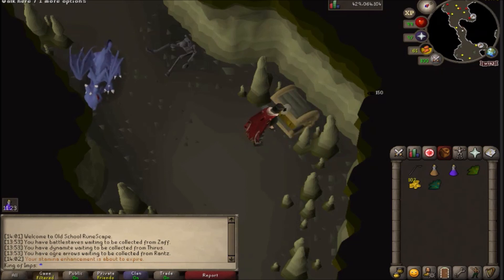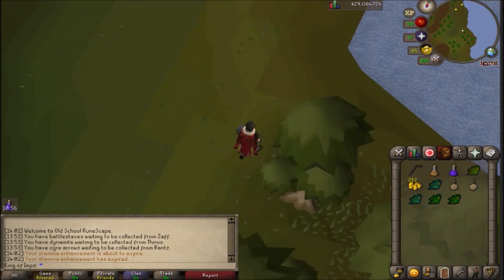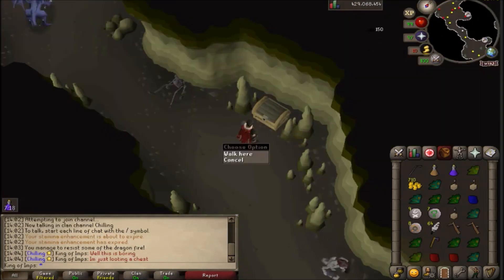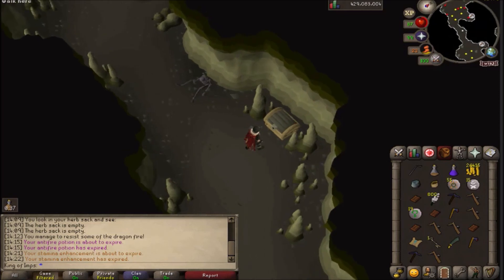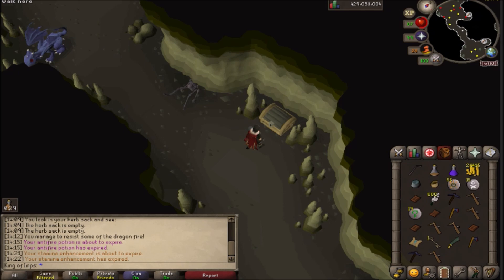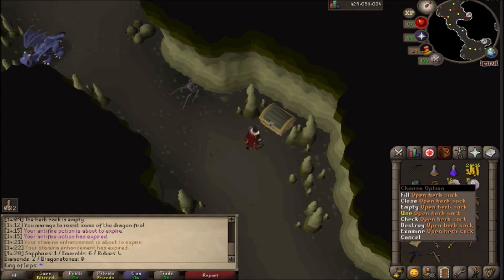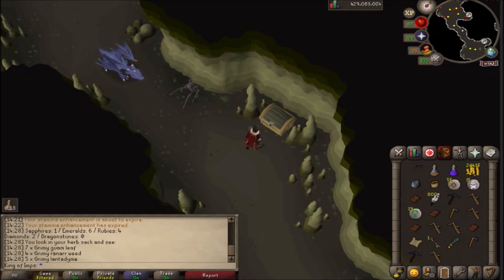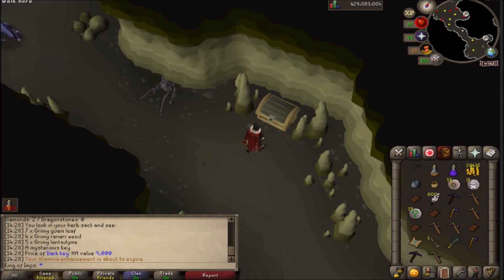We're looking for an item called a dark key. I don't know the drop rate for it, but ideally we get a bunch of them. I probably should have brought a herb sack. One thing to note is if you fail, you get sent out of the dungeon. This is probably ten minutes later and I'm just now getting my first dark key. I've also got a medium clue, which is pretty nice. Let's check the loot so far: one sapphire, six emeralds, four rubies, and two diamonds. For herbs: seven guams, four ranars, and five limpwurt roots. It says rare for the chance of getting a dark key. I've definitely looted this chest about a hundred plus times, so I should be somewhere around that drop table.